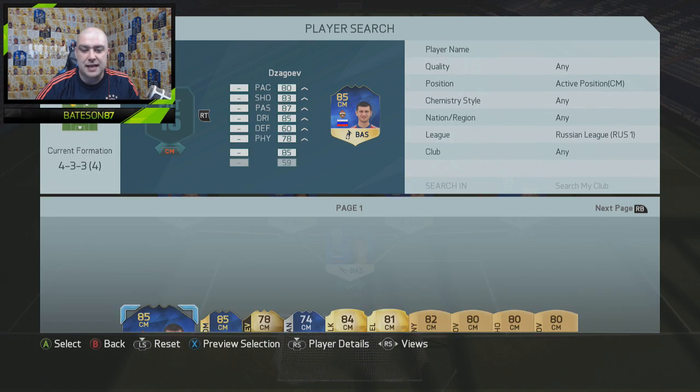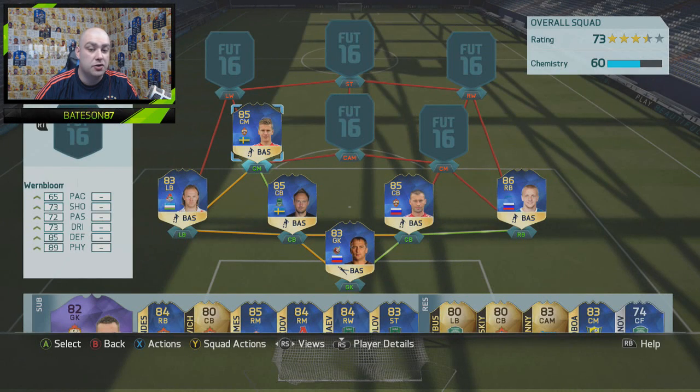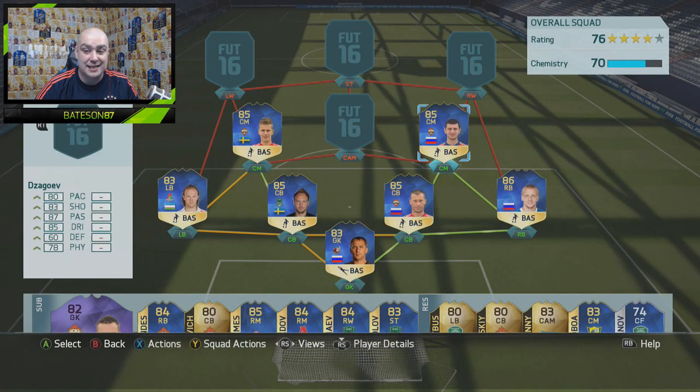In the CM position on the left we go with Wernblum, the Swedish guy — his price will presumably go up with the inclusion of team of season Eber. And Jaguev as well: 80 pace, 83 shooting even though it feels a lot better than that, 87 passing, 78 physical, 60 defending, and four-star skills. He is very, very good — one of maybe four players in this team which I really love. Two of them are already in the team: Shmolnikov and Jaguev.